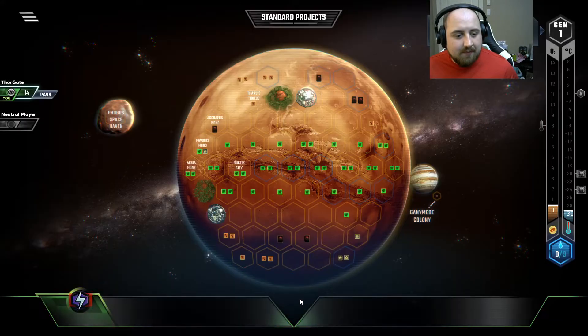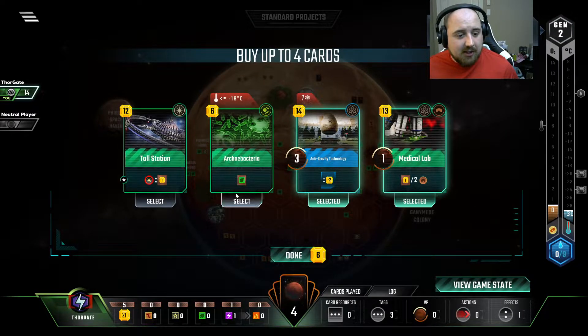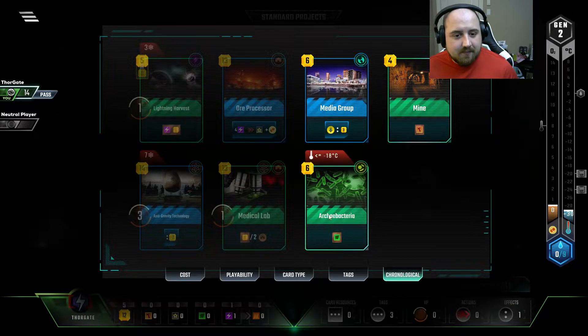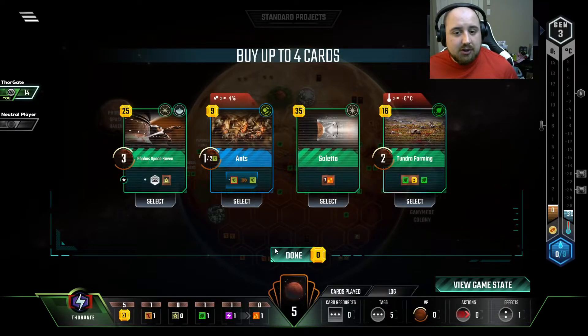So we're just going to start with 5 Income. Seems good. And the Energy Production, of course. Now I'm wishing I kept my Science Tags. But that's fine, because we have a couple of Productions across the board and we should be able to figure it out.